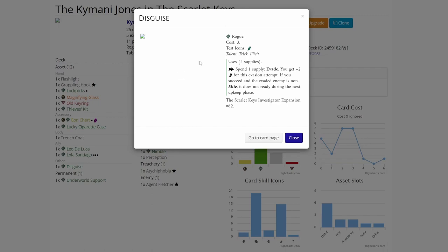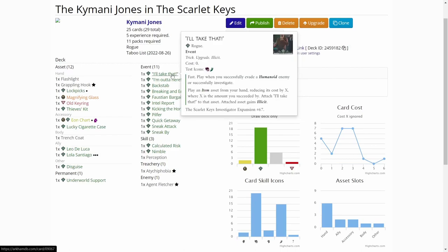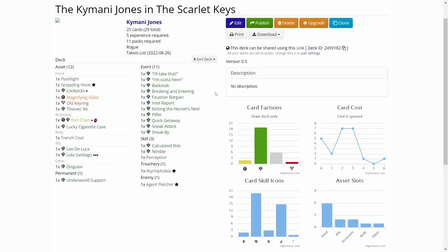Disguise is a new card that boosts evasion - let's see how that works. We have a ton of events, 11 events in the deck. 'I'll Take That' is a new card - you play an item as if from hand, reducing its cost by the amount you succeeded by. You play this after you evade a humanoid enemy or successfully investigate, so the more you succeed, the cheaper it is to play an economic card.